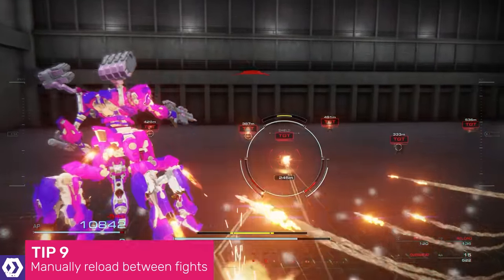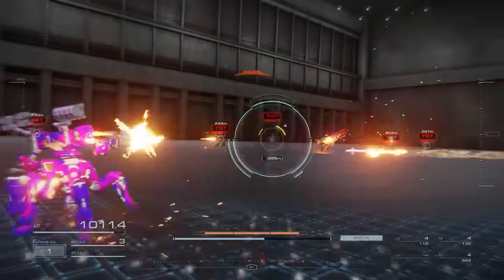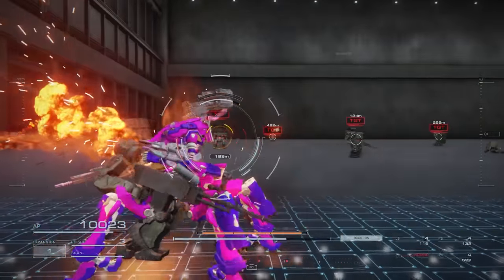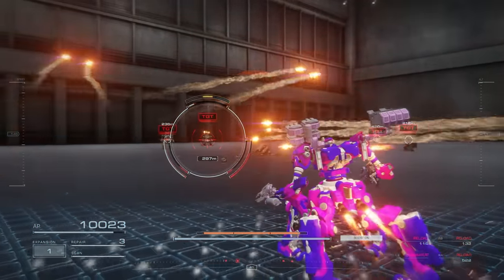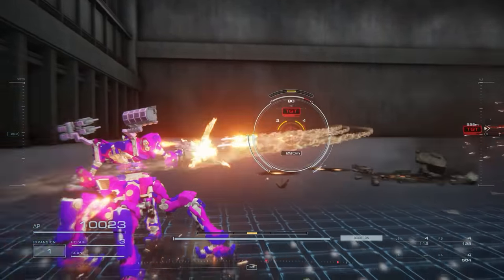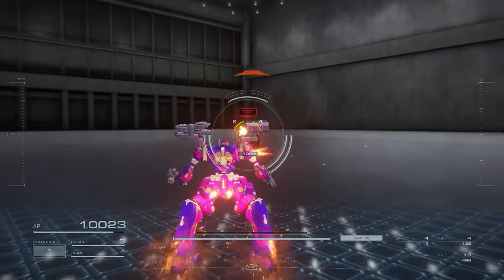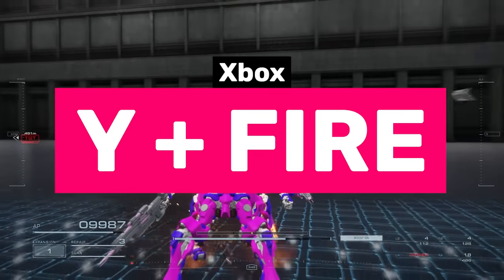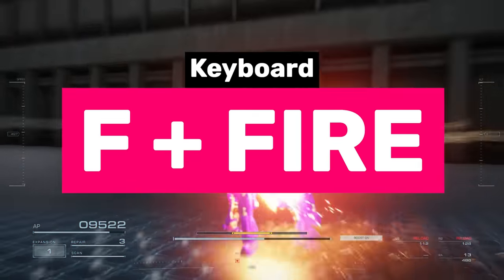It's not very clear, but you can manually reload any weapon which uses a reload mechanism. This doesn't apply to one-shot weapons, missiles, or weapons that overload rather than reload, but if you're using a regular assault rifle, machine gun, or any other magazine-based ammo spitter, then manually reloading between fights is a very good idea. To reload on an Xbox controller, hold Y before pressing the fire button for the weapon you wish to reload. On PlayStation, hold Triangle. On keyboard, press F.